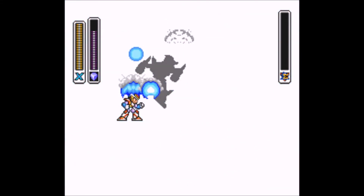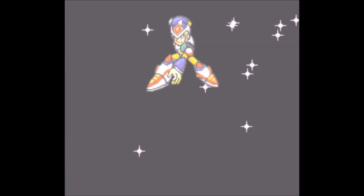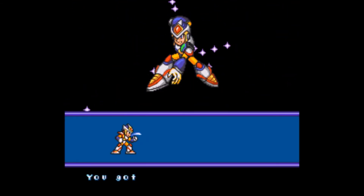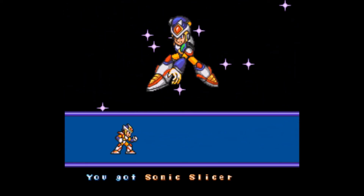So by defeating Overdrive Ostrich, we get the Sonic Slicer. The Sonic Slicer has its uses — it can be kind of a powerful weapon — but it's not really all that great. It's good for taking on Wire Sponge and Serges, but that's pretty much all it's useful for, honestly. It can bounce off the walls — it's not a terrible weapon — but I prefer using the X-Buster.